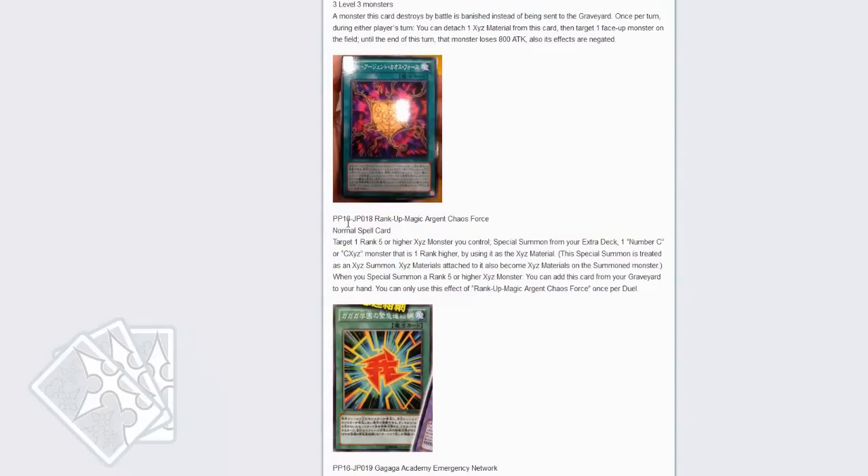Next is Rank-Up Magic Agent Chaos Force. Target one rank 5 or higher XYZ monster you control: special summon from your extra deck one Number C that is one rank higher, using that monster as material — special summoned monsters are treated as an XYZ summon and XYZ materials transfer. When you summon a monster, you can add this card from your graveyard to your hand. You can only use that effect once per turn. That's pretty good — I'm definitely looking forward to messing around with some fun decks.